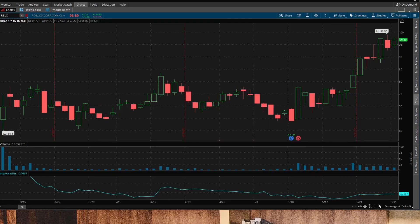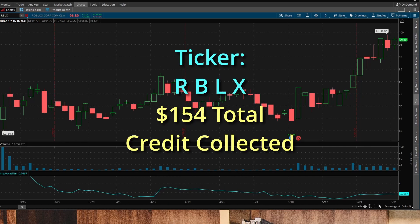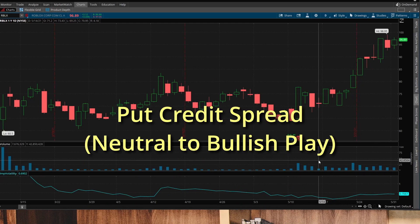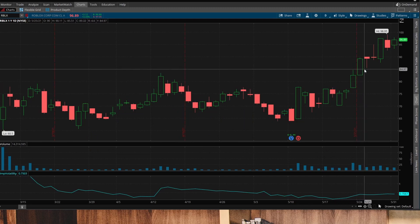Alright, so new opening trade here in Roblox — RBLX. Just want to showcase the setup on this momentum style of trade. It is basically a put credit spread, a bullish play, and we're basically riding momentum. I'm going to explain where the setup is.